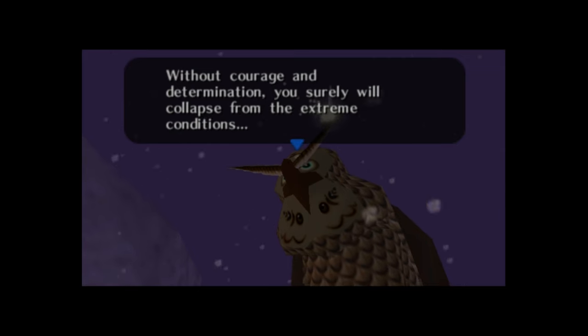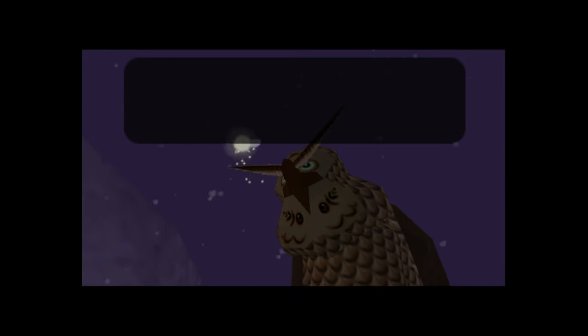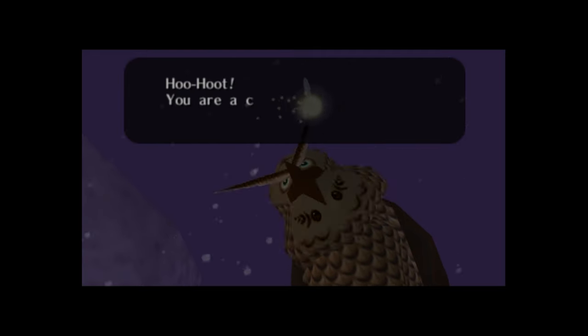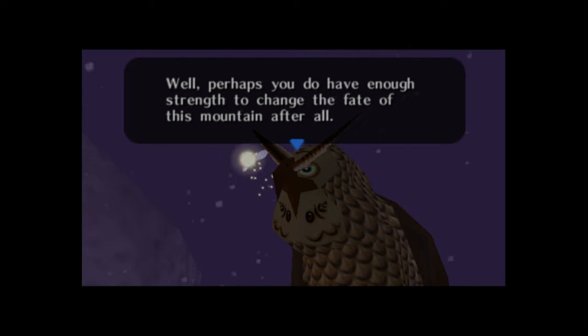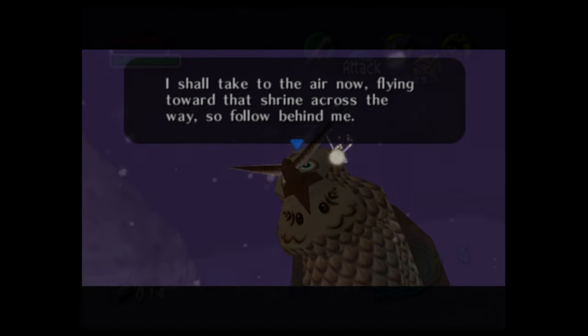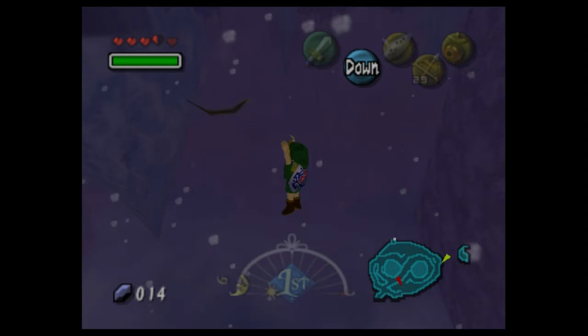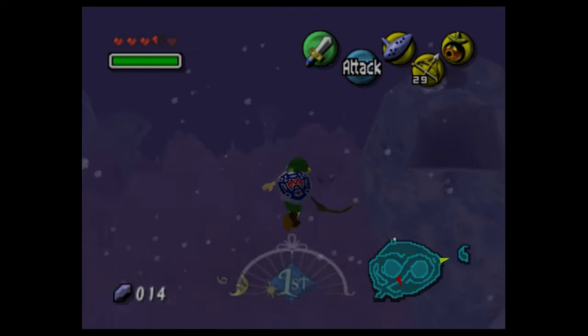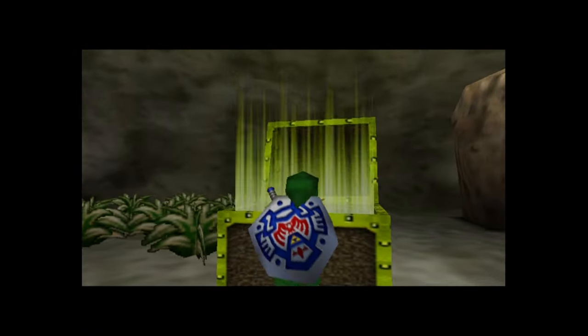On the east side of Goron Village, we meet the owl Kaepora Gaebora. The owl warns that if Link does not act, the Goron land will forever be covered in snow and ice, becoming a place where no living thing can survive. The owl directs Link to a shrine located across a seemingly impossible-to-cross gap, saying it will lead Link there — flying across and dropping feathers onto otherwise invisible platforms that we can use to jump across. Inside the shrine, we find the Lens of Truth.